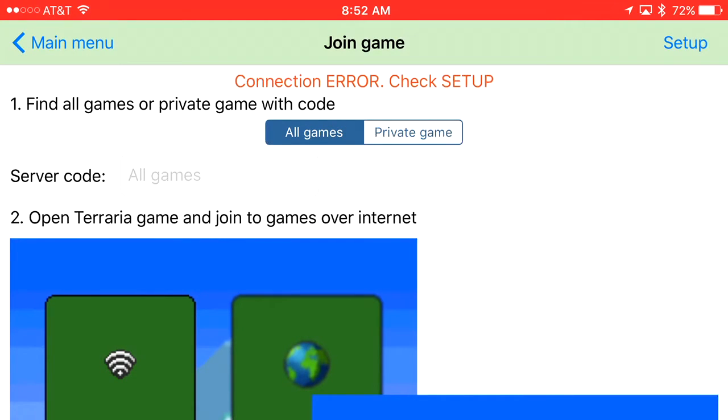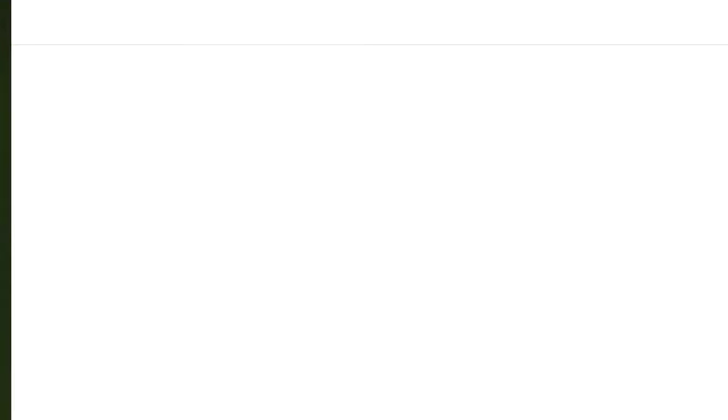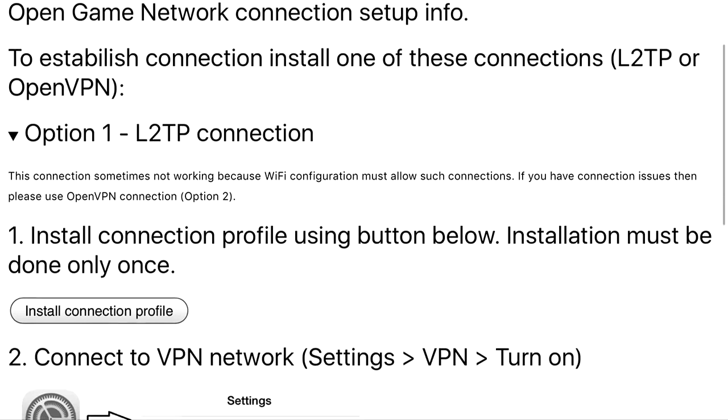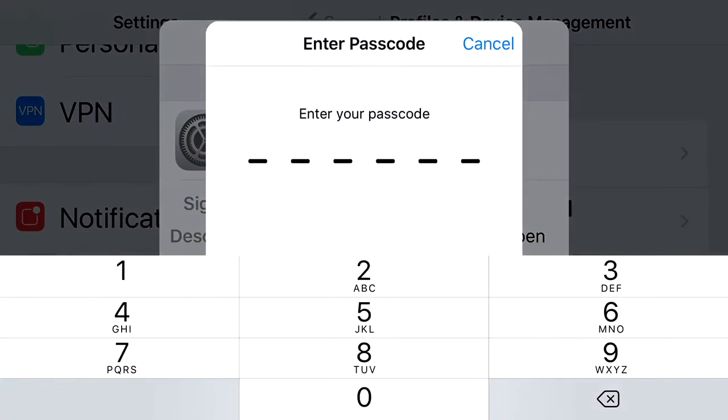Right on that screen it will say 'Setup' — you tap Setup, then press Install Connection Profile. It will bring you to this screen. Press Install Connection Profile again, and it will bring you to your Settings where you press Install.